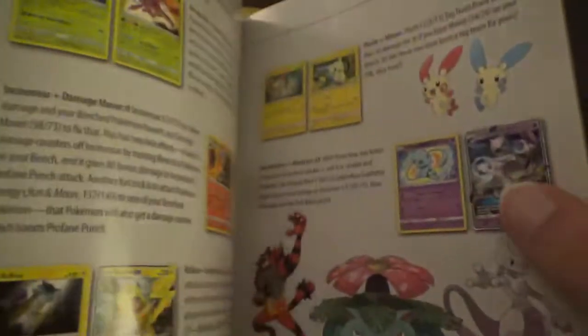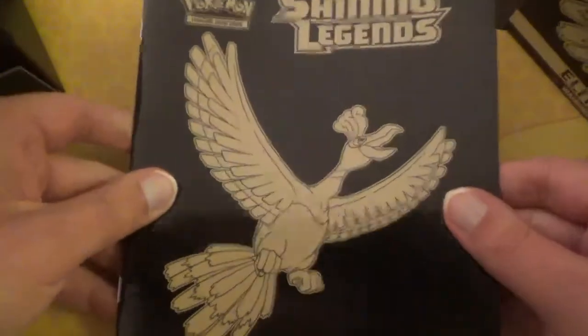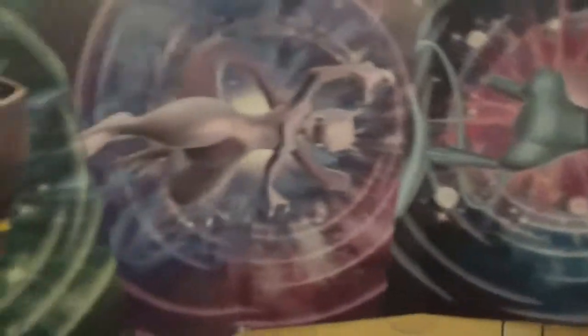There are some setups and cool combos — they talk about all sorts of different cards. If you pop open this little cardboard thing at the top right, you actually get a little mini poster with all of the Shining Legends pack arts on it. It's pretty cool.